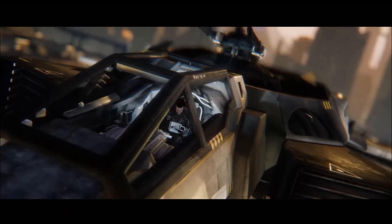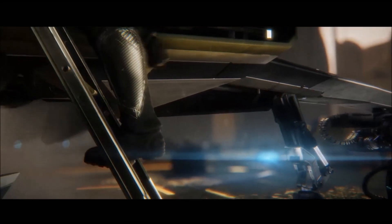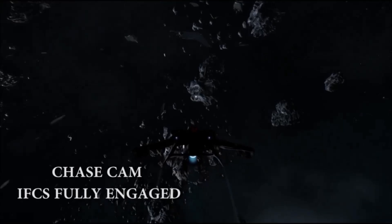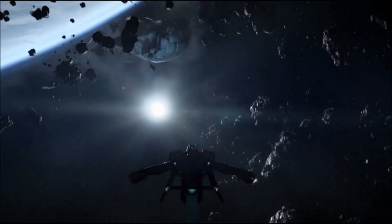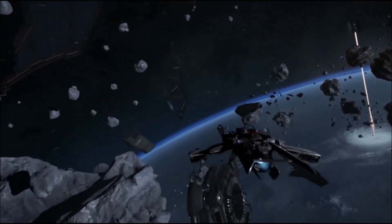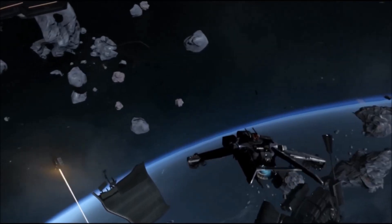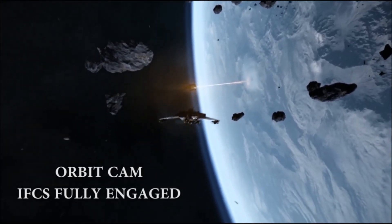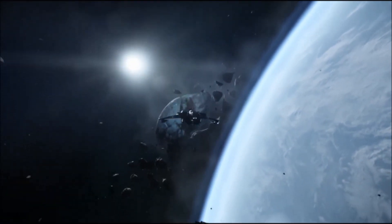They're limiting ships to 0.2 times the speed of light. At that speed, figuring out an intercept course for a ship traveling at 0.2c requires your computer to calculate the angle and intercept course. A better tracking computer will do this automatically; a cheap old computer might just tell you the ship's heading and leave you to figure out how to cut it off.